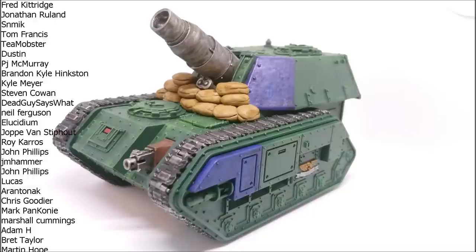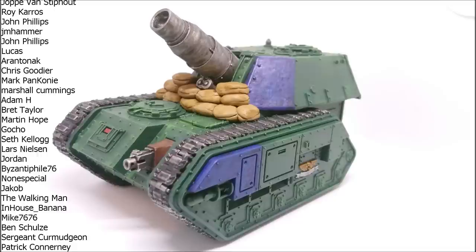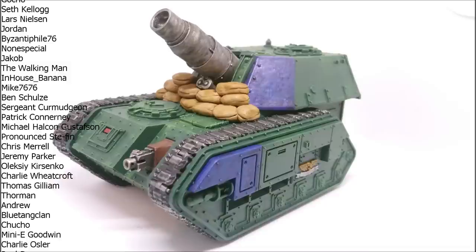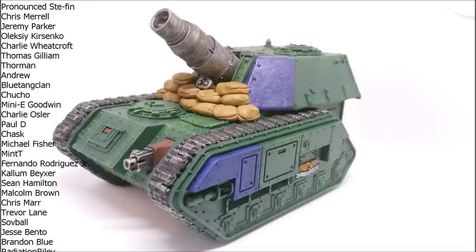The main armament is the Medusa Siege Cannon: 36-inch range, Heavy D6 shots, Strength 10, AP -3, D6 damage, with the Blast keyword, and it can target units not visible to the bearer. Strength 10, AP -3, D6 damage — this is basically an indirect-firing Demolisher Cannon, and we all know how good Demolisher Cannons are. Being able to hide this thing behind line of sight and fire away with it is pretty good.